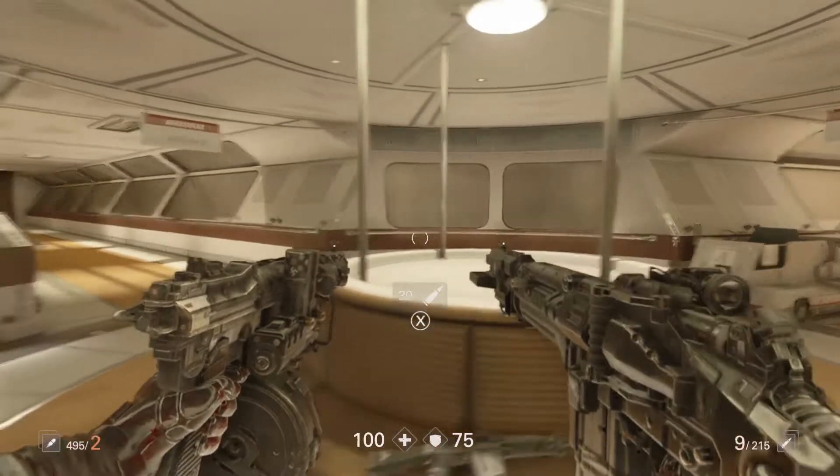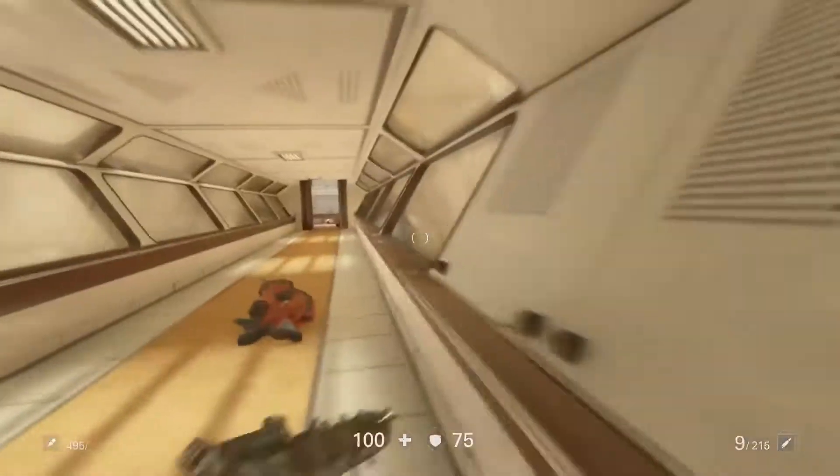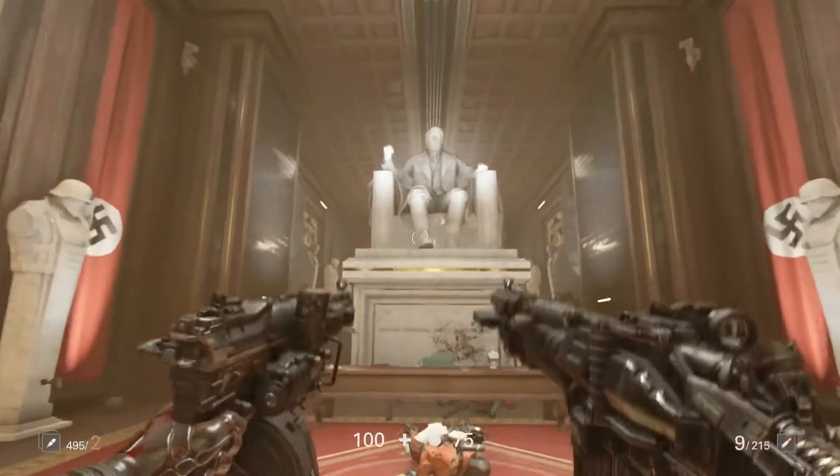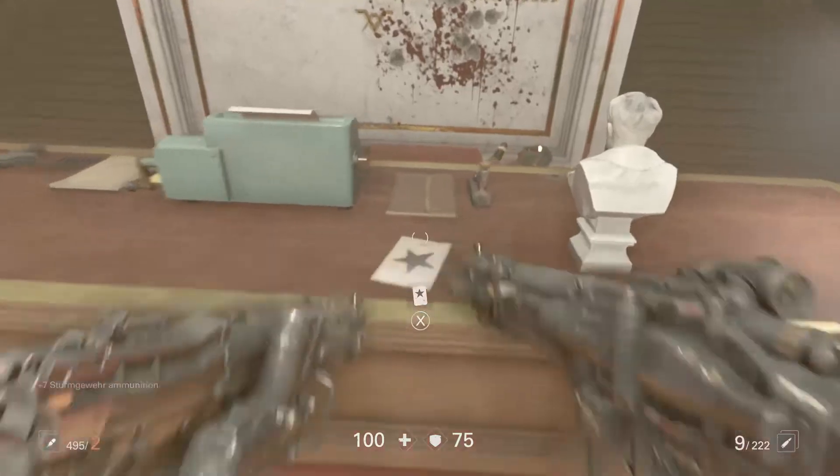The third one is in the next room across. There's going to be a big statue of Hitler — you can see he's sitting on his chair, and the card is sitting on the desk in front of him.